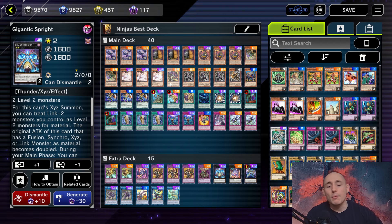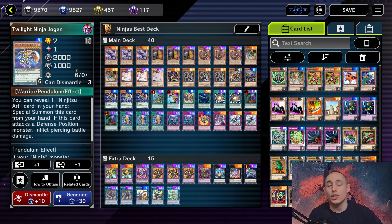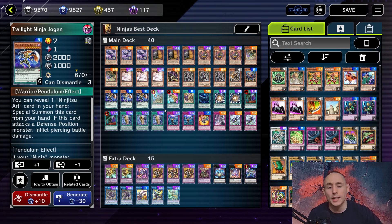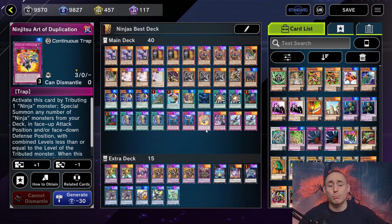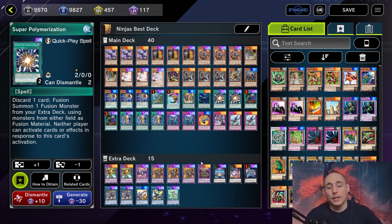Why did I make all those changes? First, we're playing a second copy of Green Ninja because we want more plays and it gives an additional extender to special summon. Same with Ninja Joggen - this card lets you special summon it pretty much for free if you have a Ninjutsu Art in hand, and we play about nine in the deck, so you have a pretty good chance of having both in your opening hand.